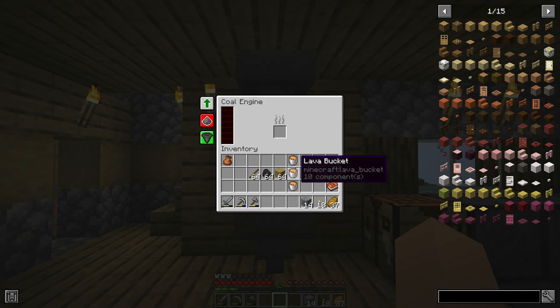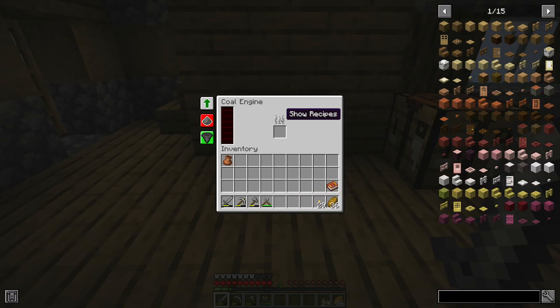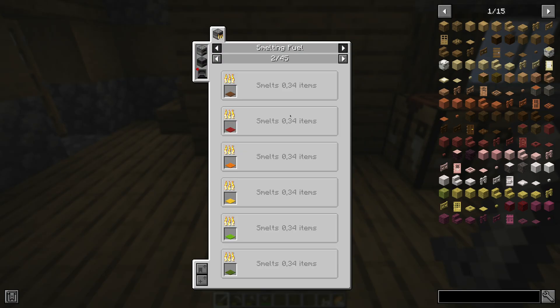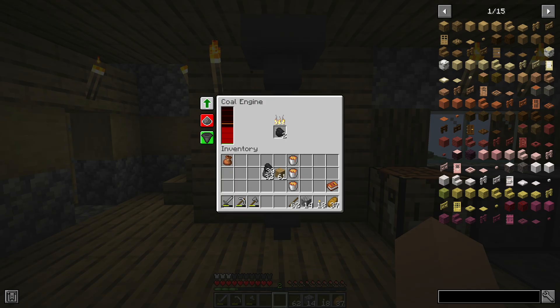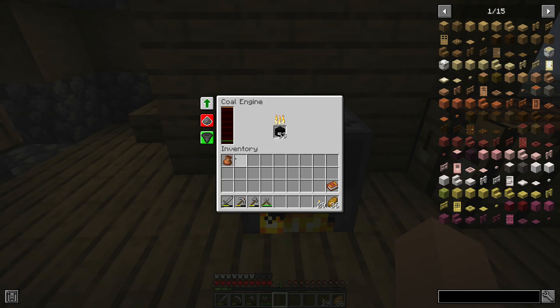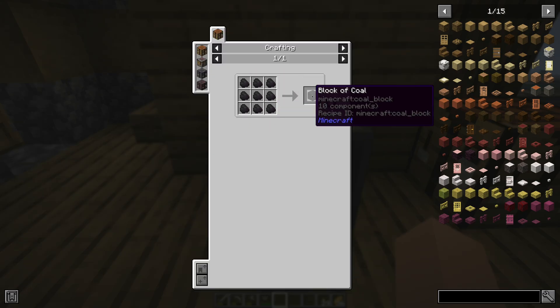The energy production per tick of the coal engine depends on the fuel used. The coal engine supports all fuels which can be used in a furnace. Here are some examples: sticks produce 1 FE per tick, planks produce 3 FE per tick, coal produces 16 FE per tick, and a block of coal produces 160 FE per tick. This is 10 times more energy per tick than coal, and it is crafted with only 9 pieces of coal.